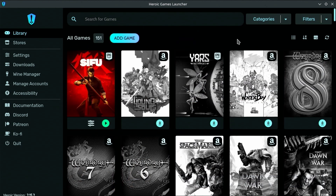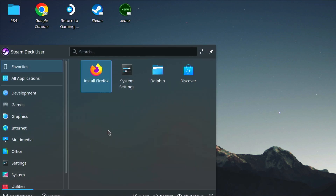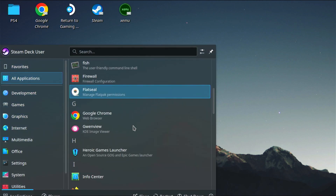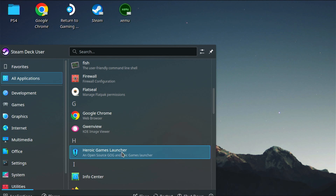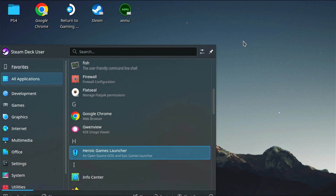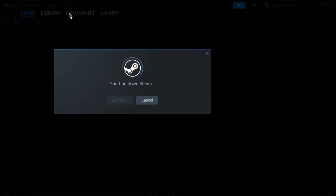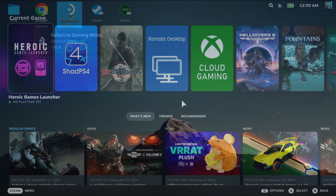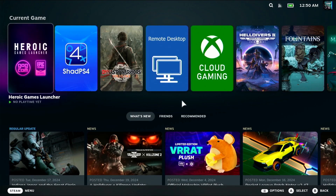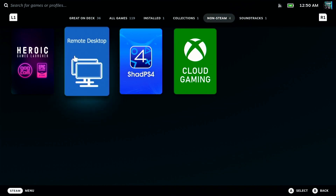Now, in order to get this on your gaming screen, go ahead and close this out. We're going to go down to the bottom left and click on the application launcher, go to All Applications, and look for the Heroic Game Launcher. Hit the left trigger and press 'Add to Steam.' This adds it to our Steam library so that when we're in gaming mode on the handheld, it actually appears in our library. Back in gaming mode, press the Steam button, go to your library, then Non-Steam Games, and it should be there.